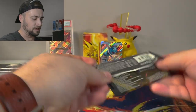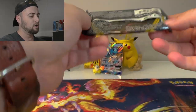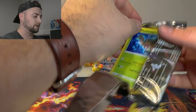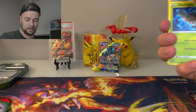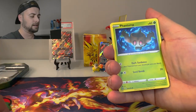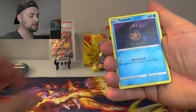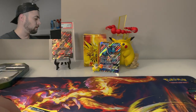Moving on to Rebel Clash — this thing ripped, but crisis averted. There's the code, and we'll swing it around. I don't even remember what cards are in Rebel Clash, I wasn't super into collecting back then. Phantom, Dreepy, Galarian Farfetch'd, Honedge, Timid, Tool Scrapper, and an Electivire regular rare.